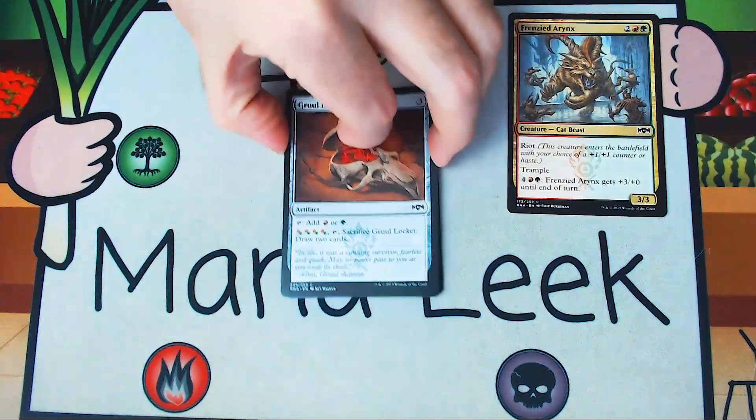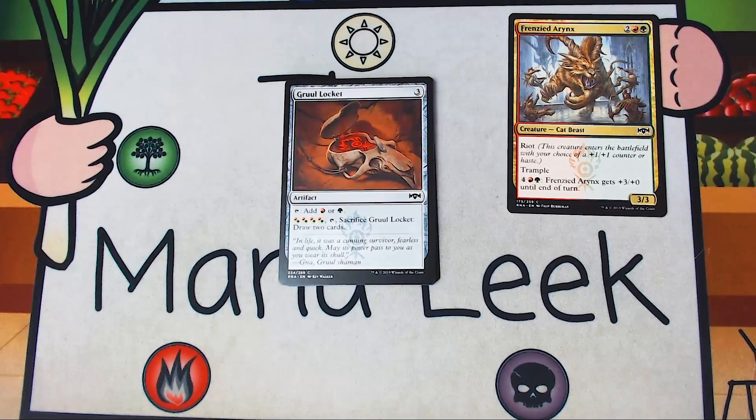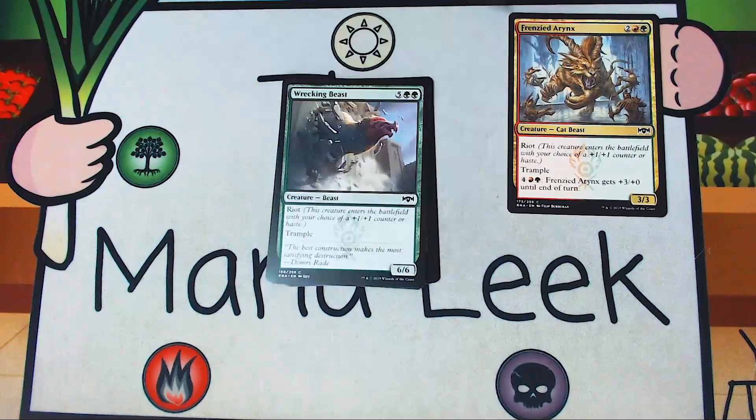Up next is our second Locket — feels like Dragon's Maze getting this many Lockets in a pack. Three generic mana for a Gruul Locket artifact. Tap it to add a red or a green. Pay four Gruul, tap it, sack it, and draw two cards. Everything I said about Orzhov Locket applies here, except Gruul even more desperately wants to be using its mana on creatures, not on this. Not a first pick.